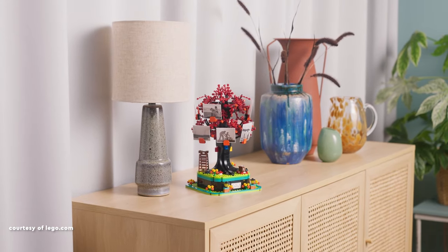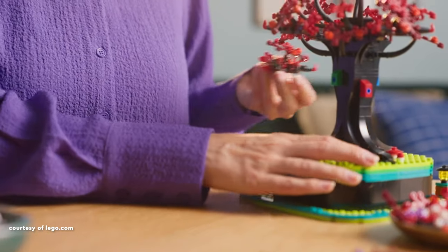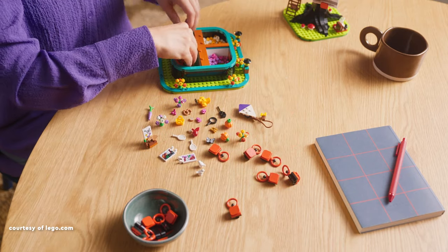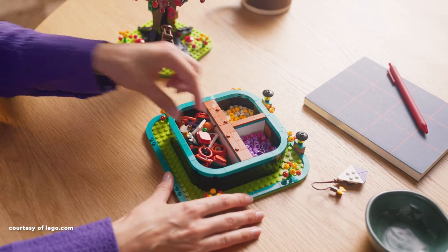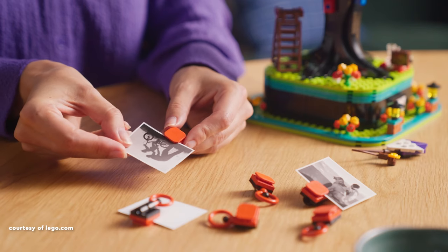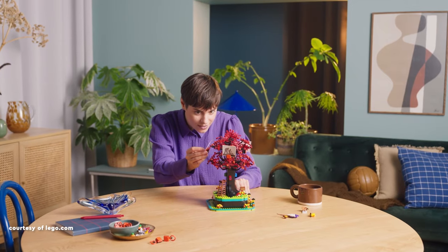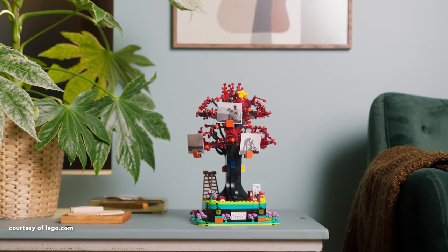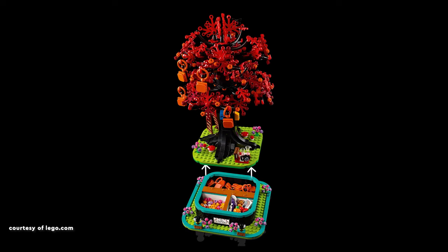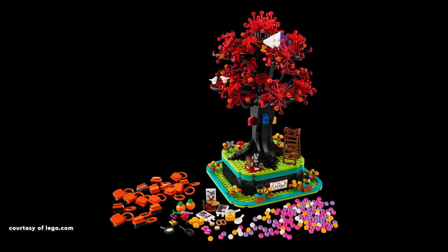Continuing with the LEGO Ideas theme, we have the LEGO Family Tree. It boasts a striking black trunk with roots spreading in all directions and four bird houses, though the blue Technic pin in most of them is somewhat distracting. The foliage, adorned with red and dark red leaf elements and flowers in a new orange colour, is impressive. The top features birds, lost toys and a butterfly print, adding to the charm. The set includes small details like a picnic scene with a book, pumpkins, flowers and mushrooms. The lower level houses a storage space for extras and customisable items for LEGO minifigures, as suggested in the building instructions.